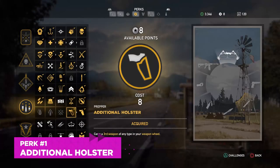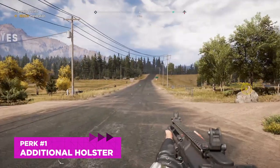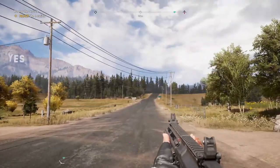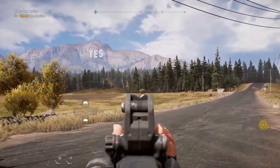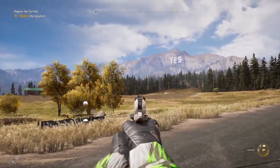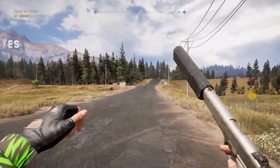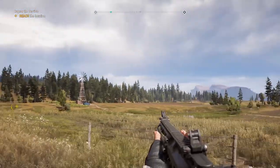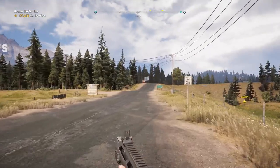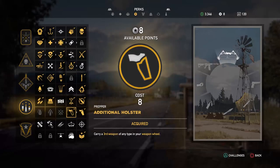First off, additional holster. It costs 8 skill points, which I realize is a lot early on in the game. But early on in the game, you really only have two weapons — your primary weapon and a sidearm, usually like an assault rifle and a pistol combo. Trust me when I say it is not enough. The assault rifle can handle mid-range encounters, and the pistol can handle short-range encounters, but you want something long-range, something explosive. You really want a lot of variety in Far Cry 5, and additional holster will give you that.